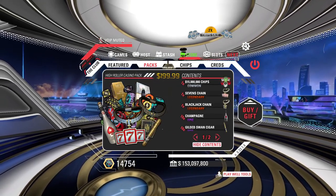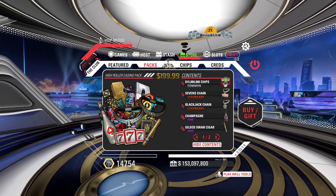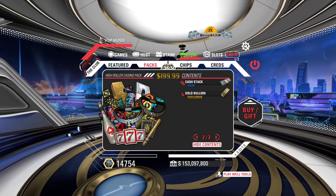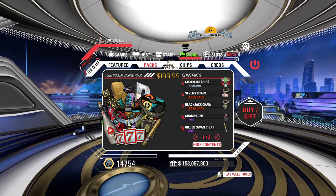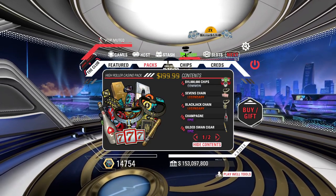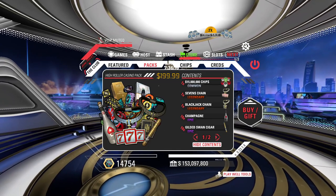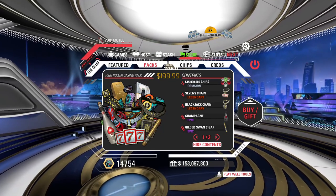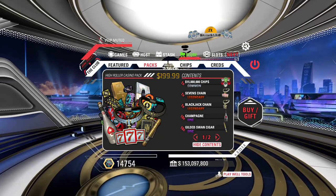Let me pop up the contents of a high roller pack: 15 million chips, a sevens chain, blackjack chain, 10 champagnes, 10 cigars, 20 cash stacks, and a gold bar. A little hint: if you're thinking about buying the high roller pack, you might want to wait for a 2X sale — because during those sales these packs double up in chips. So instead of 15 million chips you'll be getting 30 million. Keep your eyes peeled for those 2X sales.